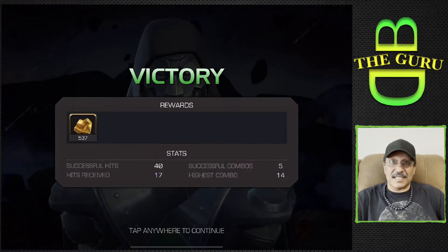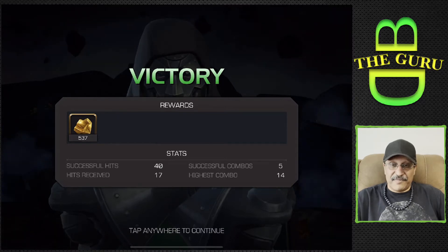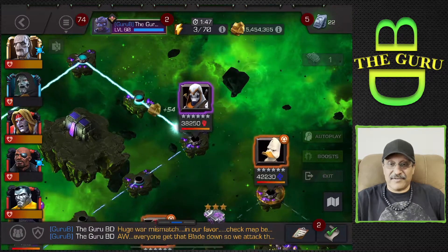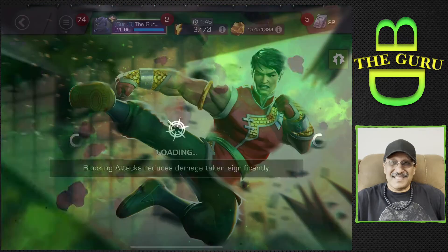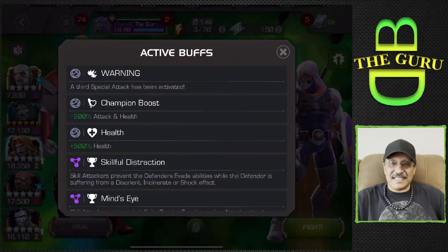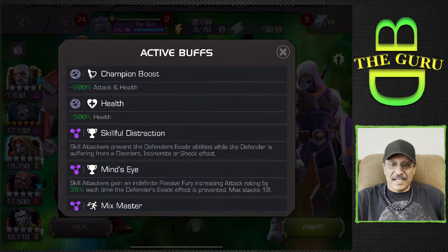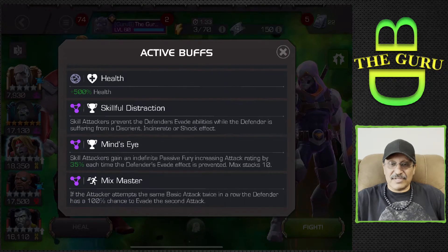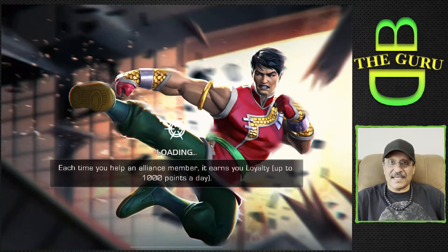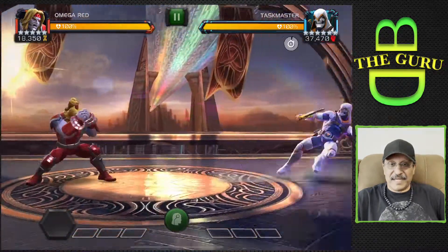Who else does power gain? If you have the guy we're going to be fighting soon — Dragon Man — he has a nice power gain as well, so he is very good for Mix Master. But the real pain in the butt is Taskmaster. For some reason this guy does not respond to parry and stun — it's very difficult to get those stuns on him in order to do that heavy attack. So let's take a look at some gameplay here. I'm bringing in Omega Red for the class advantage — I want to apply some spores.